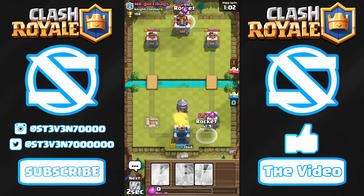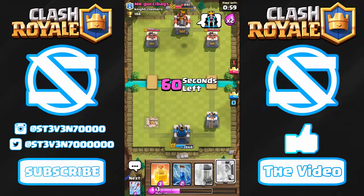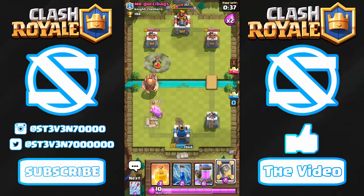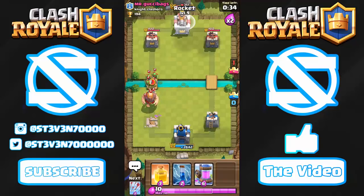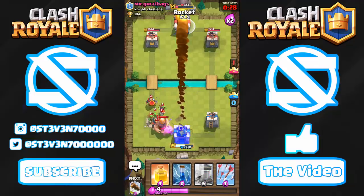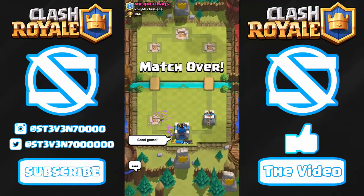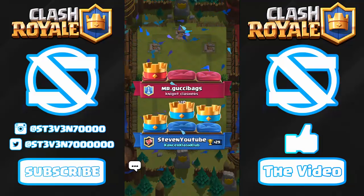This guy is getting a bit desperate because he knows I'm spamming Rockets on him — he just threw two troops into a death trap. To be honest, if he had made a good push I probably would be defending right now. He did well at the start with the initial Giant push, but if he'd kept it up he probably could have beaten me. Now I'm just going to let a Giant walk to my tower, give him a bit of hope, and I have to time the Rocket correctly — if I drop it too late with the Mini PEKKA at my tower, it could three-crown me given the Knight, Spirit Goblins, and Giant all together.